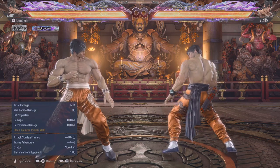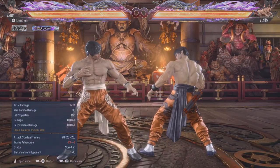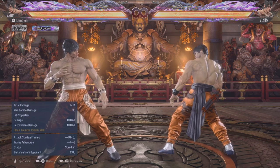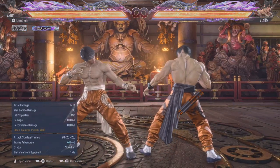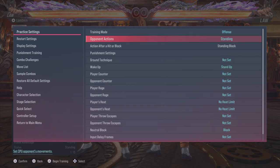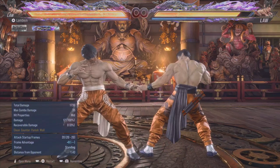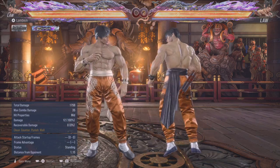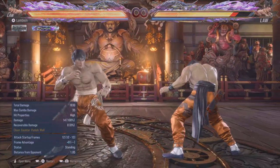Let's talk about some of Law's new moves and new strings in Tekken 8. Let's start out with 4,3,1. This is a new string he has in Tekken 8. It's minus 2 on block, but if you go into DSS afterwards by holding forward, you're plus 4 on block. This attack is plus 14 on hit if you go into DSS like this, but this doesn't mean you get a guaranteed heat engager or DSS 1 or anything — it comes out at 12 frames.